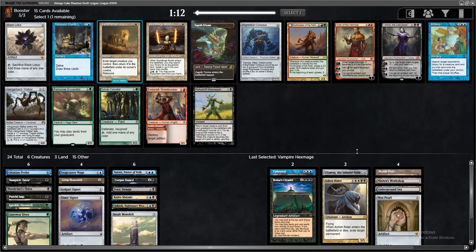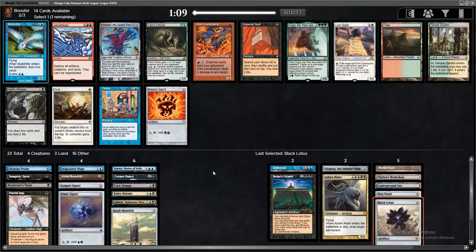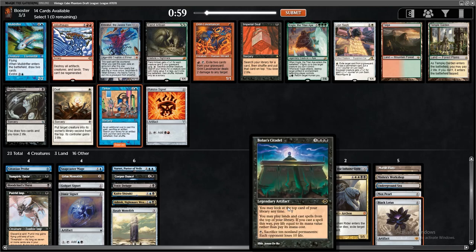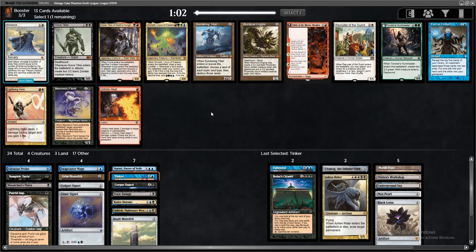Black Lotus opens pack number three — that is a card that does stuff. Any deck that has a Black Lotus can probably win a few games. We actually have the possibility of hard casting a turn-one Bolas' Citadel: land, Pearl, Monolith, Lotus, Citadel. Passing a Zagoth Triome here. The more I look at it, green is just not even a thing. But I really need to get more Reanimate effects. Oh, there's the Tinker! That might have just saved the draft — I pass an Emrakul, but I took the Citadel, so Tinker is fantastic.